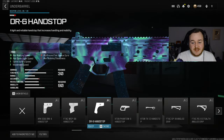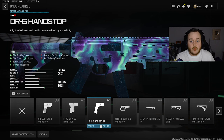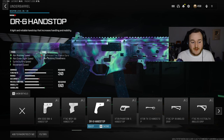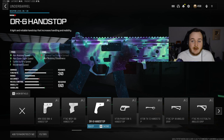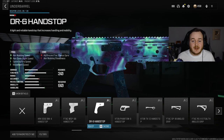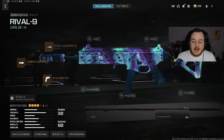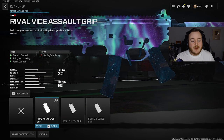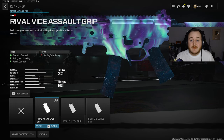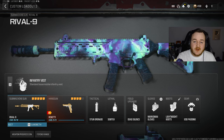For the underbarrel, we are gonna be running the DR6 Hand Stop Grip to help us be a little bit more aggressive — working on mobility and handling. People are saying the Rival 9 is the best weapon currently in Modern Warfare 3, so we need to make the mobility and handling better for that run-and-gun playstyle and those high-kill games. And for our final attachment, we're going to the rear grip and adding on the Rival Vice Assault Grip, which helps with gun kick control, recoil control, and firing aiming stability. Here's the rest of my loadout — this build is exactly what I would use in rank play, with Dead Silence, Marksman Gloves, and Lightweight Boots.